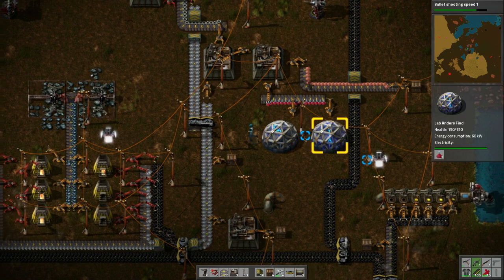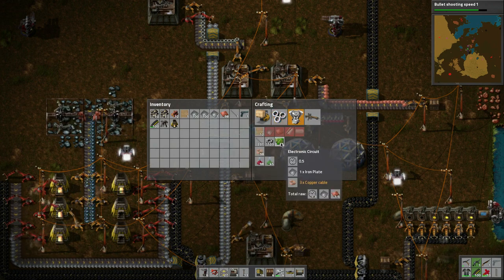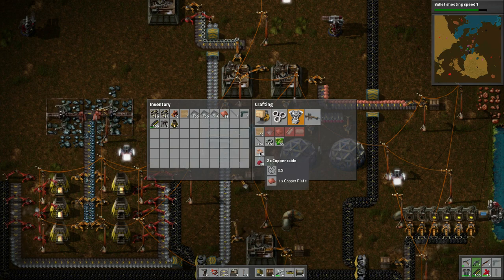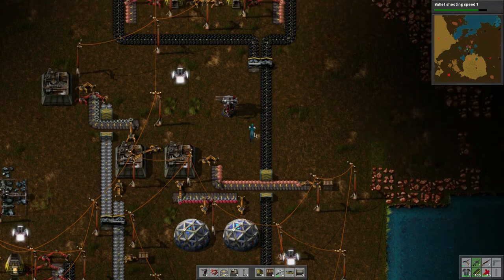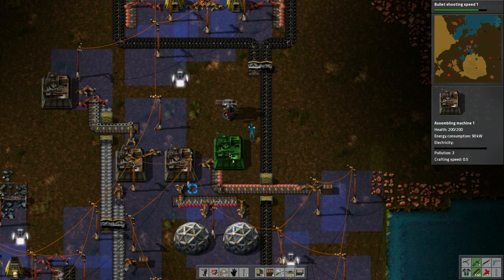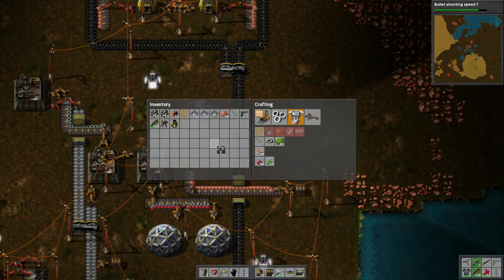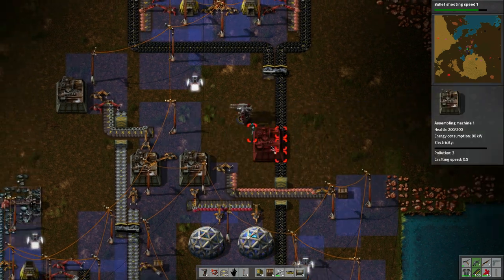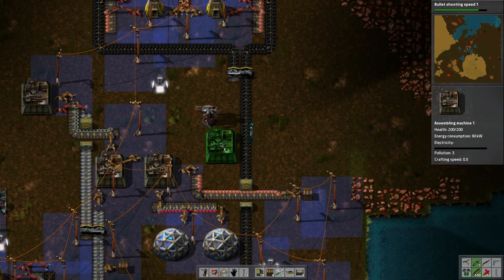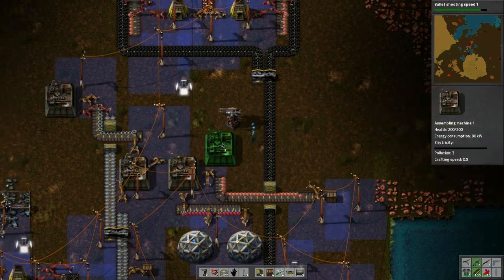The lab is doing research and I need the green research. I need circuits, which means I need copper cables, which means I need copper plates. We've got the plates here, so maybe let's just build the circuits here. Circuits need iron plates. These can make copper wire and then the wire makes circuits.